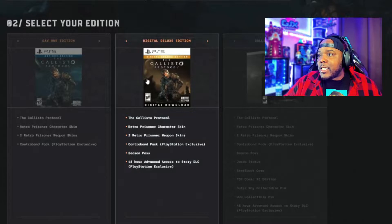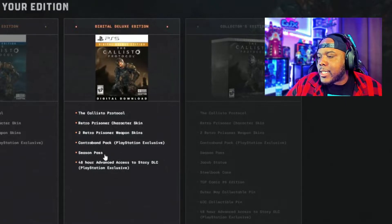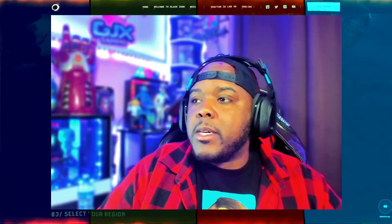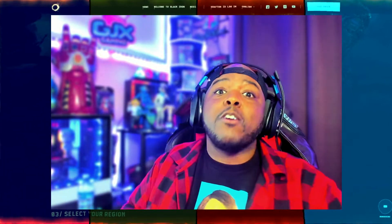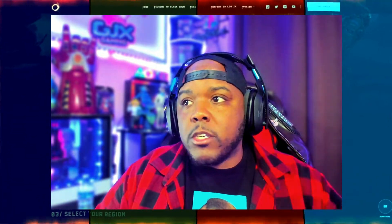The Digital Deluxe edition includes the game, the prisoner skin, two retro prisoner weapon skins, a country brand pack, a PlayStation exclusive season pass, and 40 hours of advanced access to story DLC. That's a PlayStation exclusive — which also means they're going to have a season pass and DLC for this game, which is good news because they'll continue updating the game and giving us content as we progress and beat it.